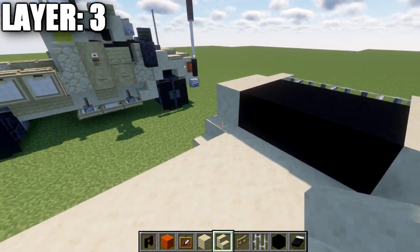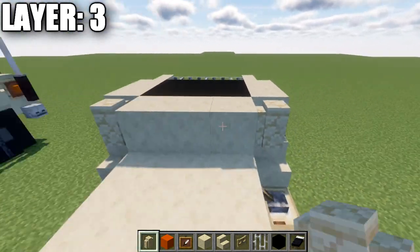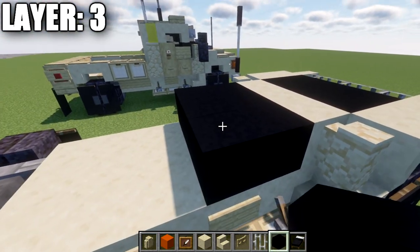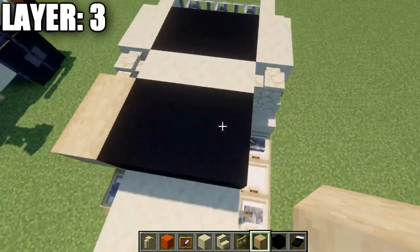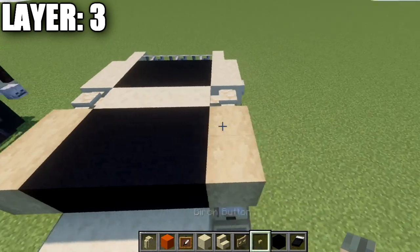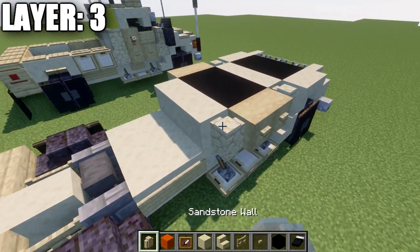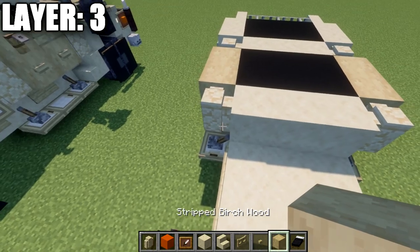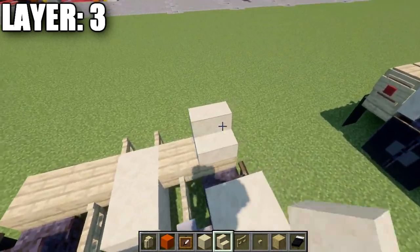After that's all done, place down a row of three smooth sandstone blocks across the middle and then a sandstone wall to both sides. Then take black concrete and place down a row of three across, and then a second row of three across that. We then want to place down stripped birch wood — two stripped birch wood blocks to both sides. On both these blocks, place down birch wood buttons. After that, take smooth sandstone and place a row of three across, and then a sandstone wall to both ends. Then place stripped birch wood one and two blocks back on each side, and then a sandstone upside-down stair followed by a second upside-down stair.